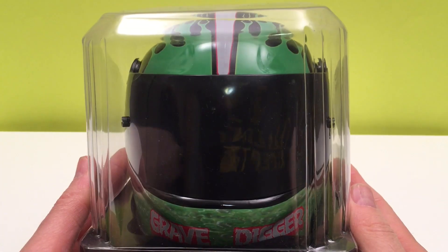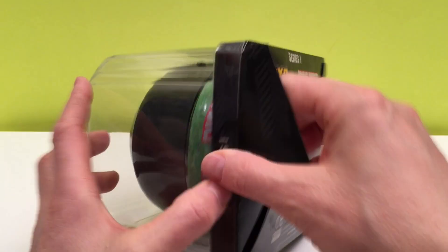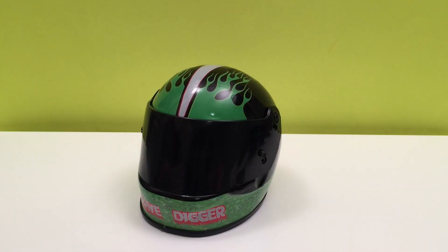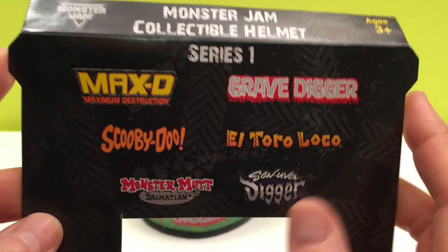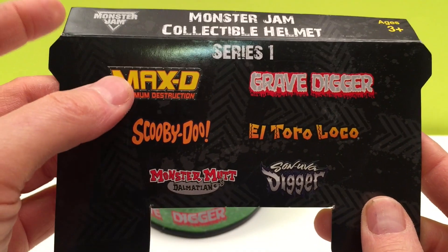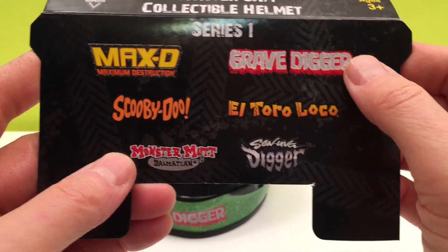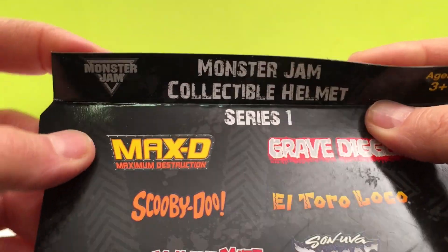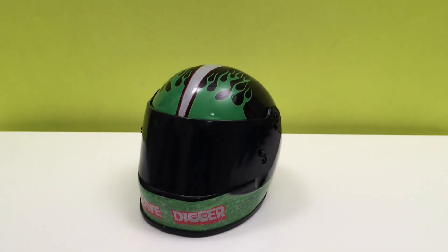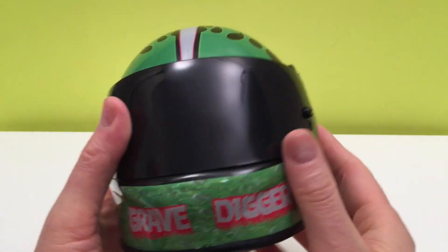Of course we're gonna open this up and get a closer look. This is series one of the collectible helmets: Max D, Scooby-Doo, Monster Mutt Dalmatian, Grave Digger, El Toro Loco, and Son of a Digger. So here we have Grave Digger — pretty cool to have a helmet like this.